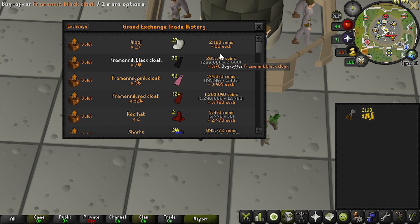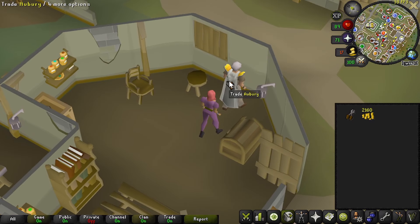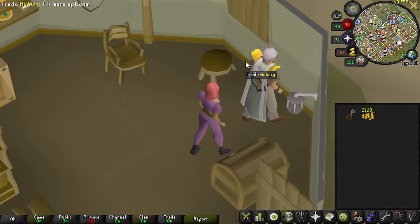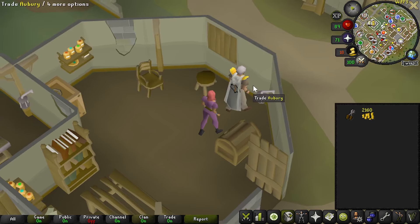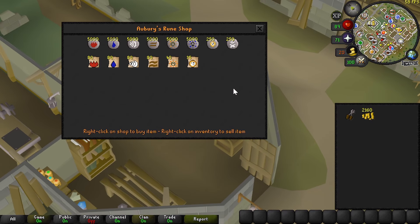Yes! We turned one gp into 2k — hell yeah! Stronghold of Security, who I hardly know her. 80gp a piece — that's pretty good. Normally most of the runes from Aubrey — he's wearing a Runecrafting cape — normally his runes aren't profitable, but right now I absolutely can.